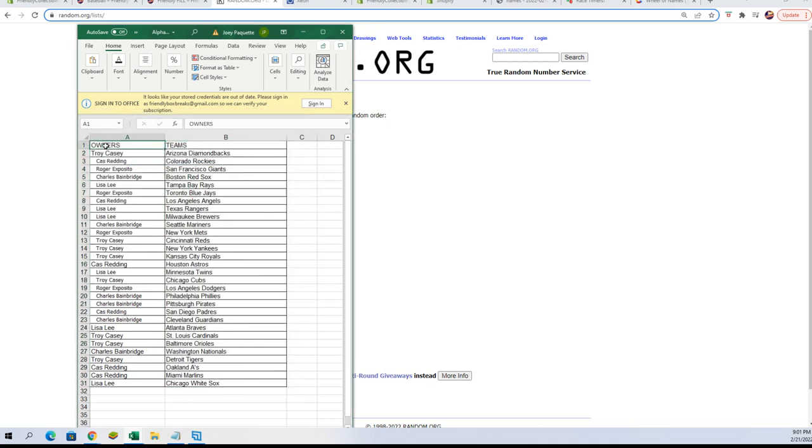Let's see who everybody has. Troy C, you've got the Diamondbacks. Cass R, you've got the Rockies. Roger E, you've got the Giants. Charles B, Red Sox. Lisa L, Rays. Roger E, Blue Jays. Cass R, Angels. Lisa L, you've got the Rangers and Brewers. Charles B, you've got the Mariners. Roger E, you've got the Mets. Troy C, Reds, Yankees, and Royals. Cass R, you've got the Astros.